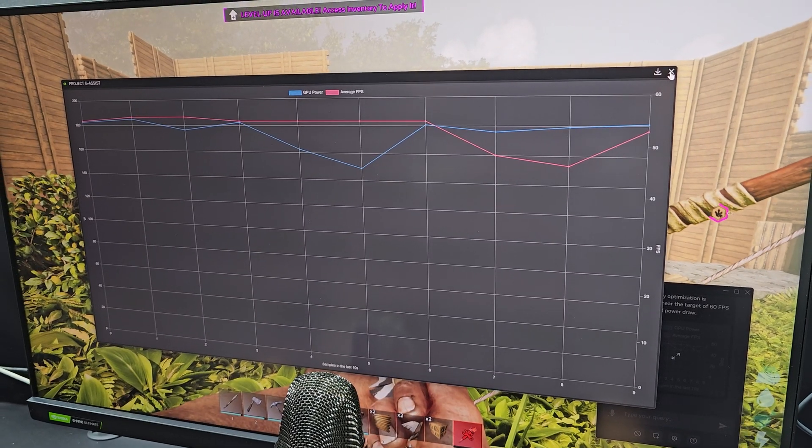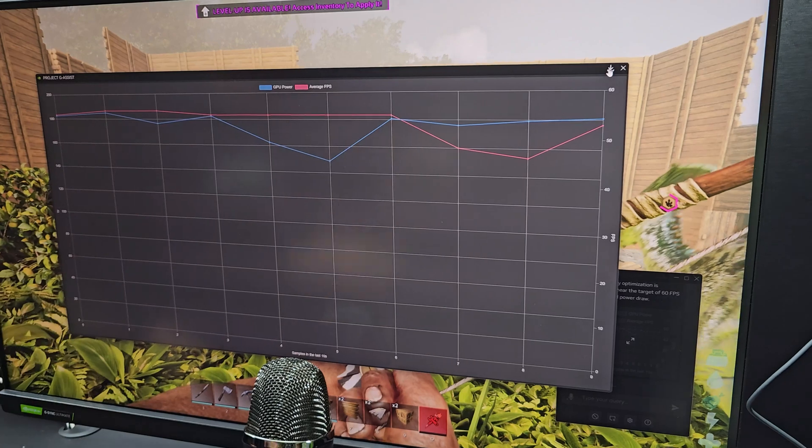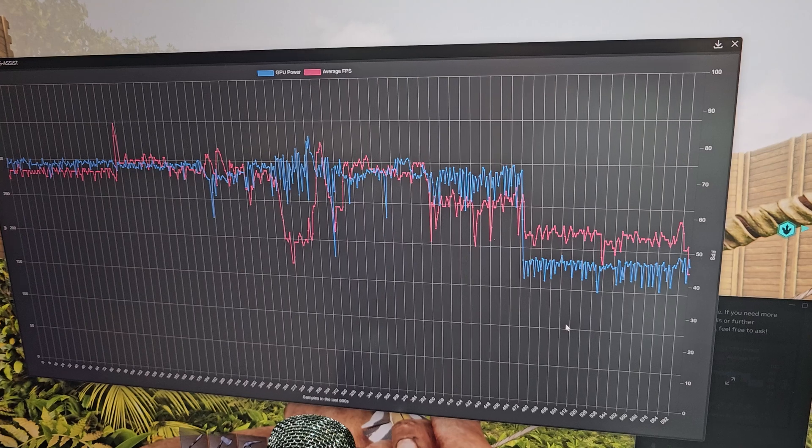When we asked it to undervolt the RTX 4090, things got really interesting. It tuned the GPU down from 280 watts all the way down to under 180 watts in real time, whilst giving a massive improvement to power efficiency. So that was only one example of where G-Assist will really help out gamers.